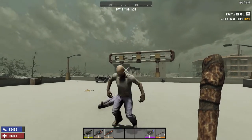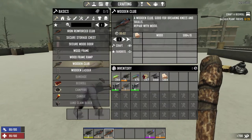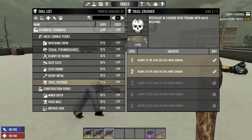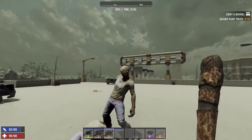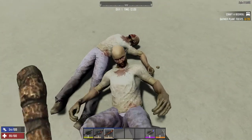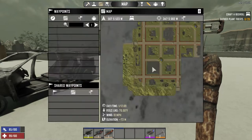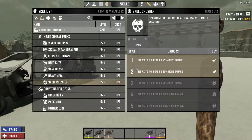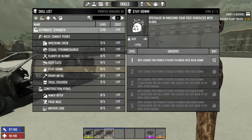Putting the last point into skull crusher — still three hits. So no matter what at early stage, level 10 and under, it's going to take three hits to take out basic zombies. It's unfortunate because I was hoping something would help us level up quicker. Melee attack speed and the knockdown chance aren't going to help reduce the hit count either.